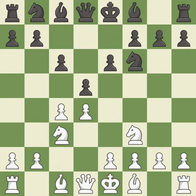E6 supports the D5 pawn and allows the dark-squared Bishop to develop. BG5 ignores the attack on the C4 pawn and develops the Bishop, pinning the Knight on F6. The opposing Bishop is kicked by a pawn and must now move or be captured — this is an equal trade.